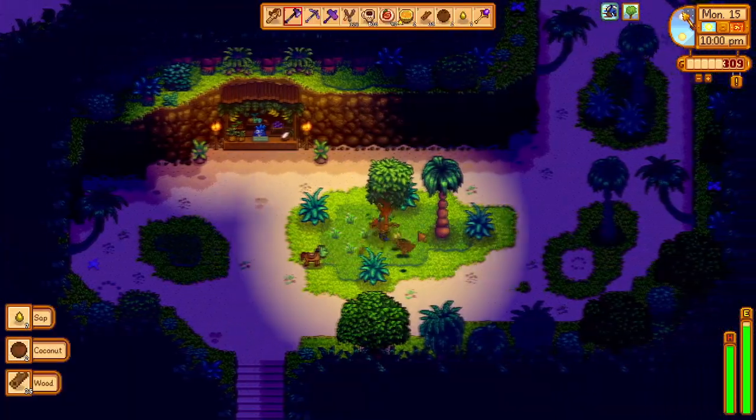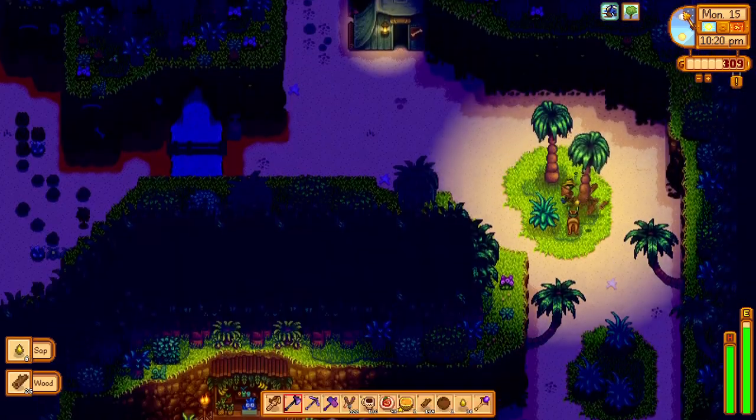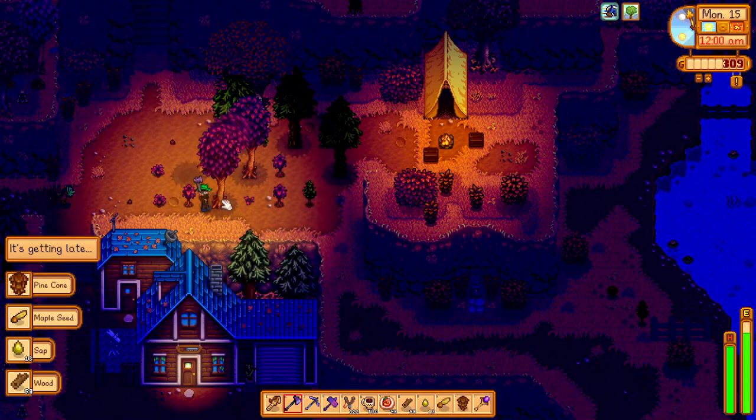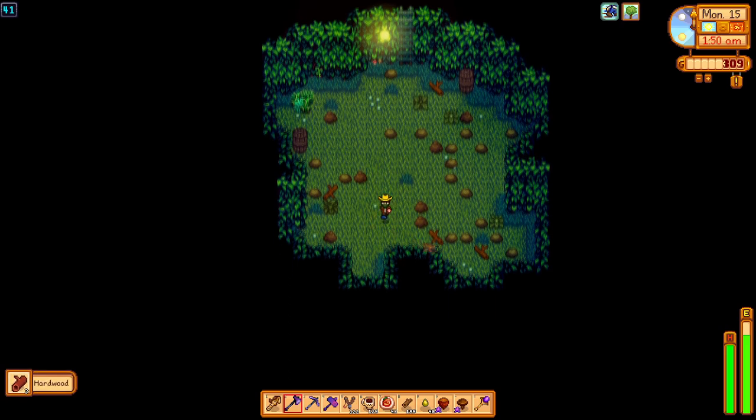Since we still have some time on our tropical curry plus five foraging buff, we head to Ginger Island and chop down all the trees we can find there. After this, we find a few more trees to chop outside of Linus's tent, then end the day gathering more hardwood in the mines.